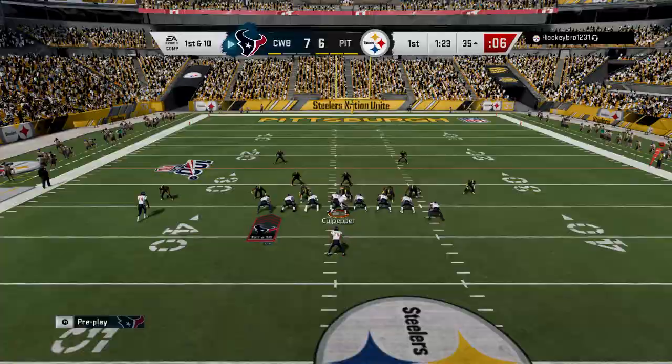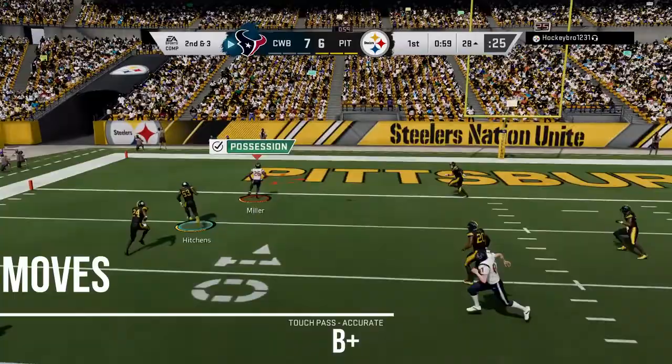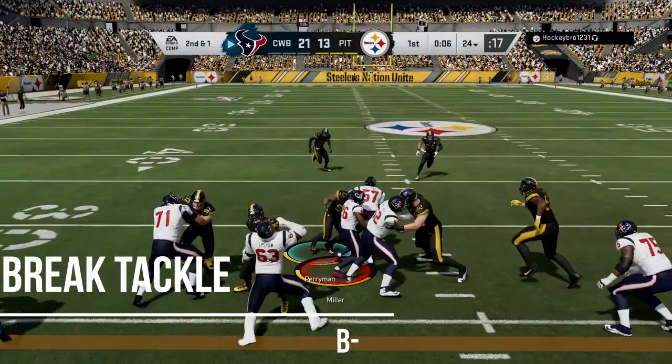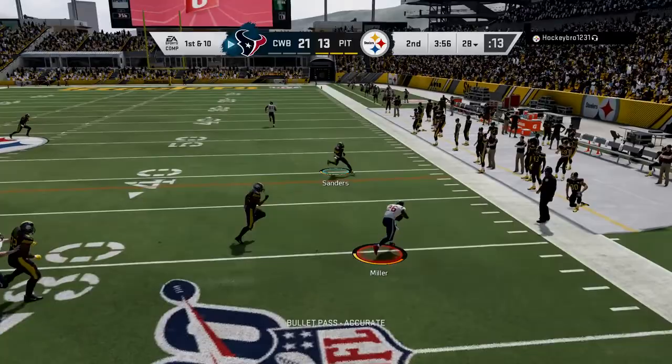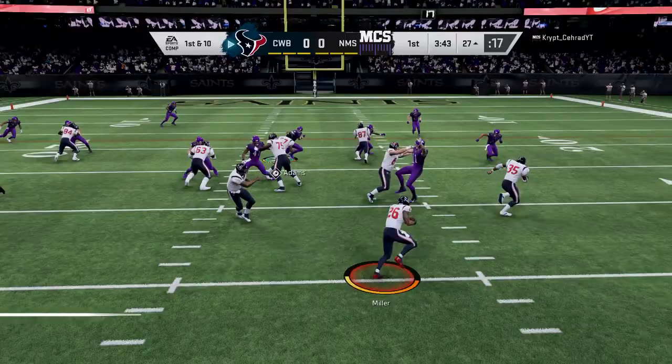He does not fall forward either, so be aware of that. One thing I don't like about this card is his stamina being 90 — I really felt it; he got tired sooner than other cards. He does make a pretty crazy catch here, but overall I'm not impressed with the stamina. Overall, I'd probably stay away from this card. Break tackles are B minus — it's not getting done. Don't think you're going to get good animations with this card; you will not. You will leave disappointed.